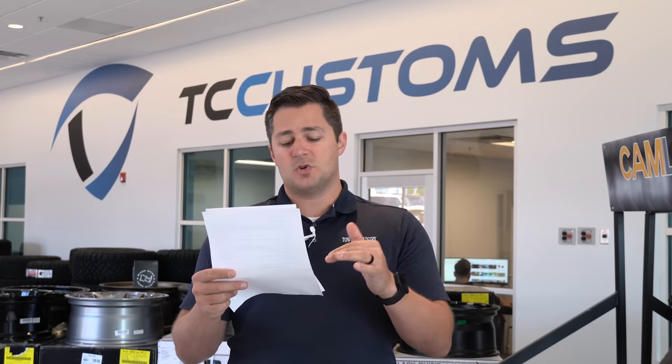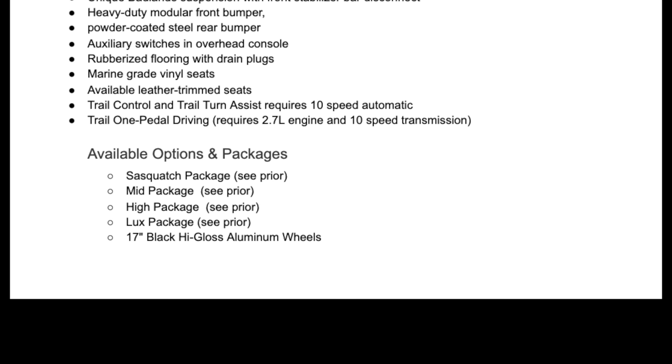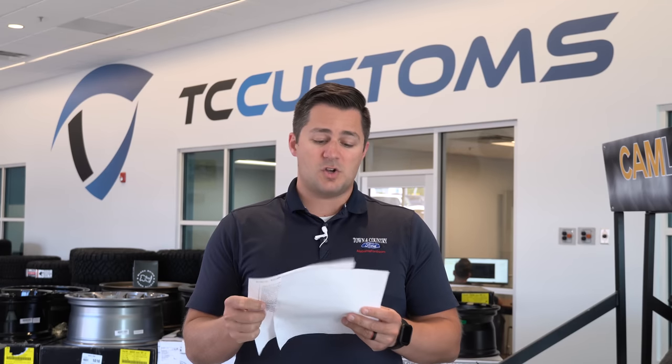Available options on the Badlands are starting to slim down because a lot is already included in the trim level. The Sasquatch package is available across the board, the Mid, High, and Lux packages are all available, and 17-inch high-gloss black aluminum wheels are also an option.